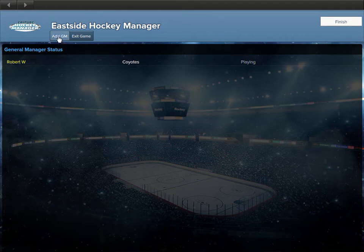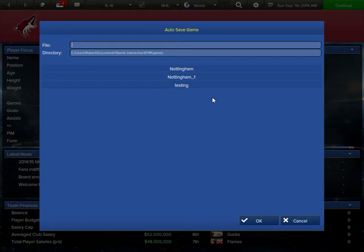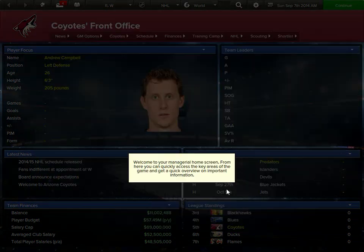This screen can be kind of confusing. If you add a GM or whatever, just ignore it. That's me — I'm the Coyotes and I'm playing. Hit finish. We'll do Yotes YouTube series and save it as that.